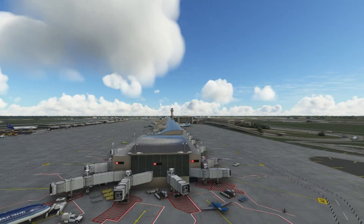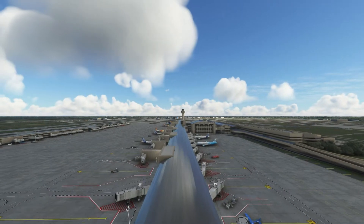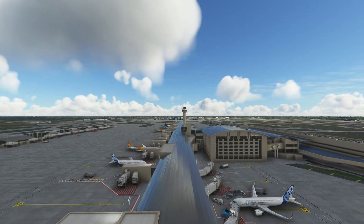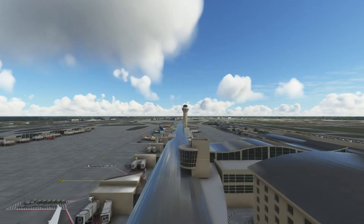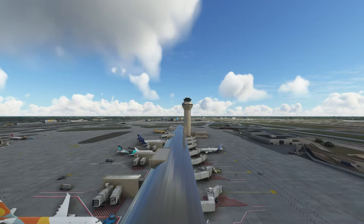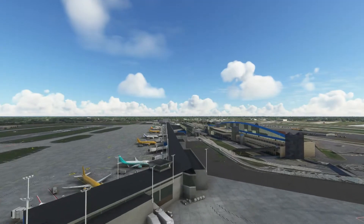Before we go forward, I want to explain why I didn't add any static aircraft to the gates. First, if a gate has a static aircraft, that gate is compromised — you can't use it. In the background I'd have to disable it so you can't spawn there, and the default ATC won't direct you to park there because it's occupied by a static aircraft.